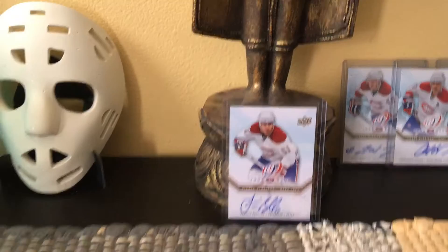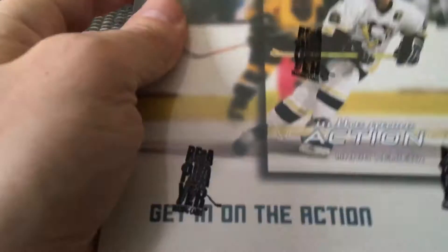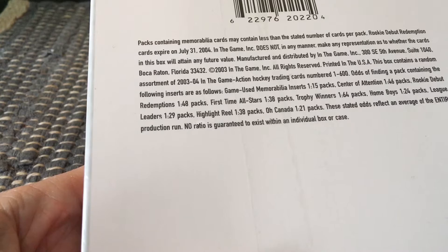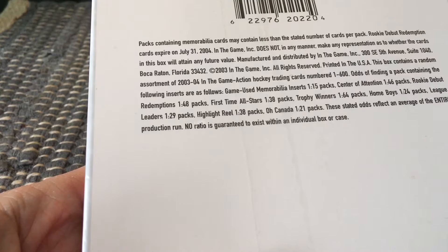Hey guys, it's Fulton Cards here, live and direct from Brooklyn, New York. Today I am going to open up a box of an old school product which is In the Game Action from 2003-2004. It's so old that we see Mario on the cover. This is a hobby box — pretty massive. We expect 24 packs and eight cards per pack. The rookie redemptions fall one out of 24 packs, one per box, and they expired as of July 31st, 2004 — we're in 2018, so that's 14 years ago.